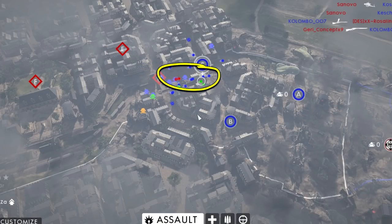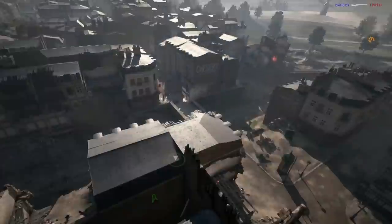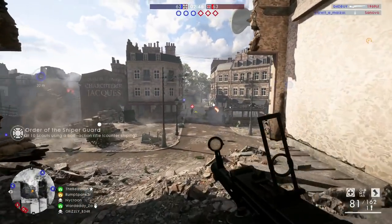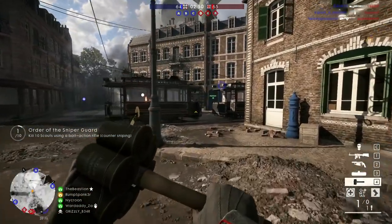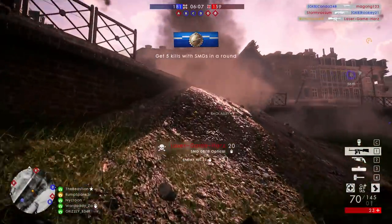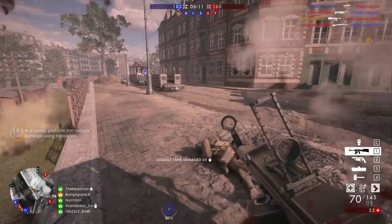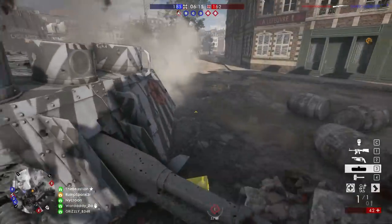From the loadout screen before you spawn in, make a quick visual scan of the map, and if you see enemy vehicles, spawn on teammates or capture points as close to those vehicles as possible. I highly recommend using the assault class to damage vehicles, because the assault class can be equipped with not only anti-tank grenades along with light anti-tank grenades, but also either the landmine, dynamite, or the anti-tank rocket gun — you've got a bunch of different explosive options to choose from.